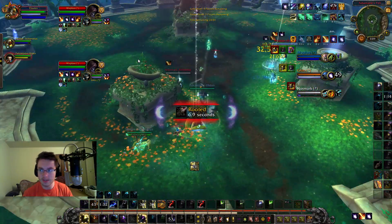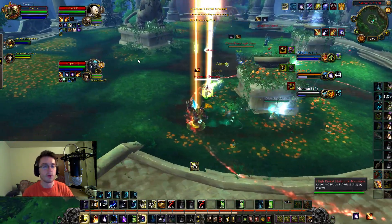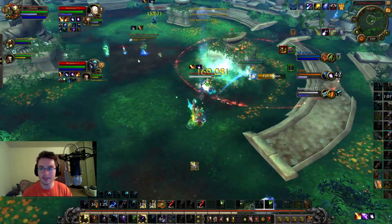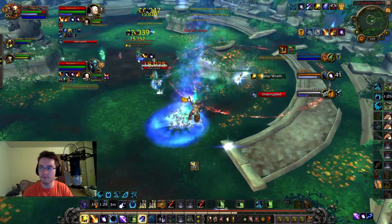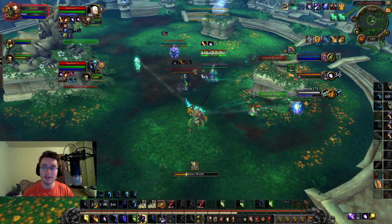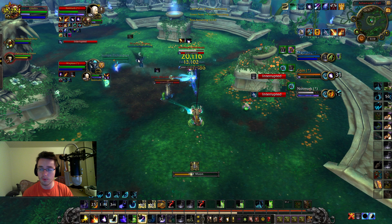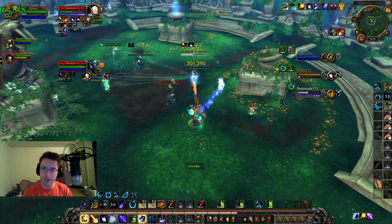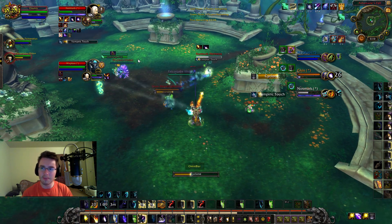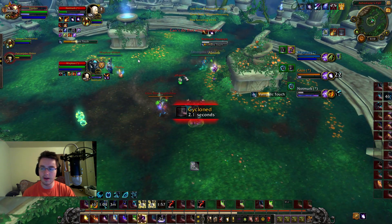My Monk pops Mark of Death — I don't know if that was really worth it because we're not going to get anything off. The only time we ever get kills is when the healer is in some kind of CC: a Root Beam, a Sap from the Monk, a Cyclone — anything. We're never going to get a kill until that moment. Here the Monk tries to sap the healer — we do go for it. I get a Cyclone onto the Resto Shaman, and my Monk tried to kick him but wasn't able to because I Cycloned him — maybe miscommunication on our part.